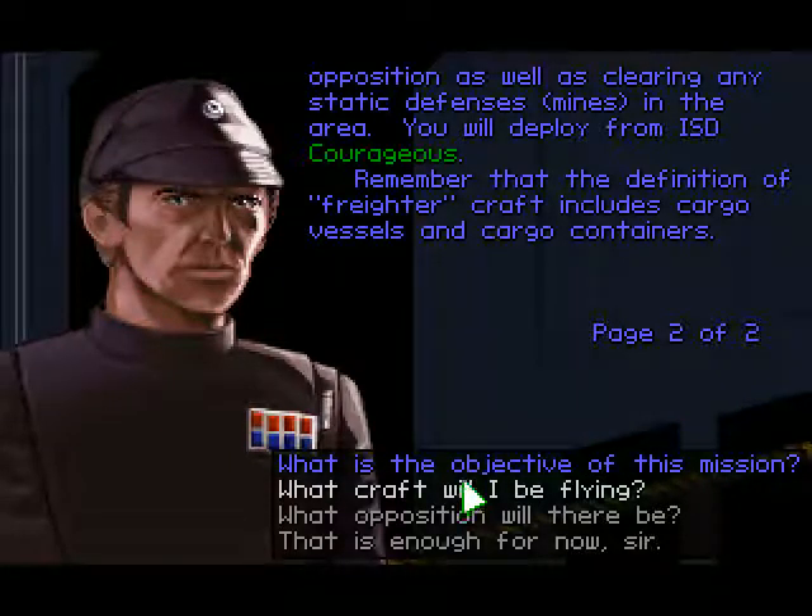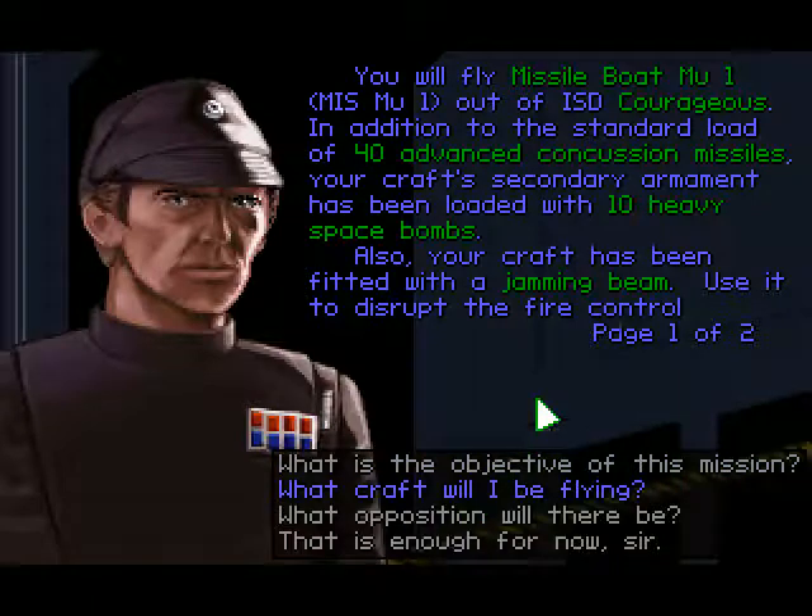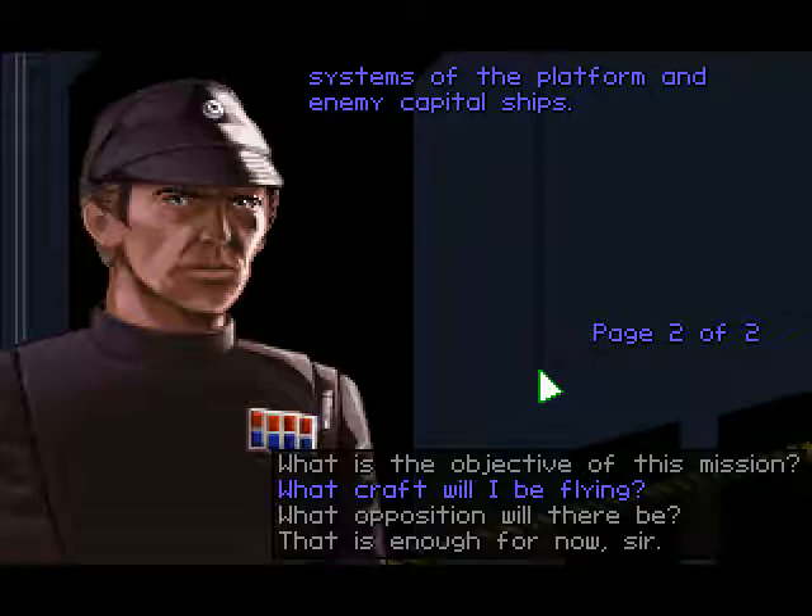That seems a little too quiet for me. What craft will I be flying? You will fly missile boat Mu-1 out of Imperial-class Star Destroyer Courageous. In addition to the standard load of 40 advanced concussion missiles, your craft's secondary armament has been loaded with 10 heavy space bombs. Also, your craft has been fitted with a jamming beam — use it to disrupt the fire control systems of the platform and enemy capital ships.